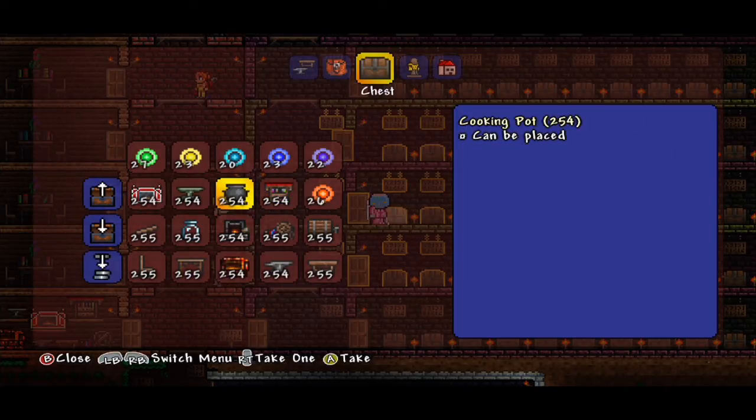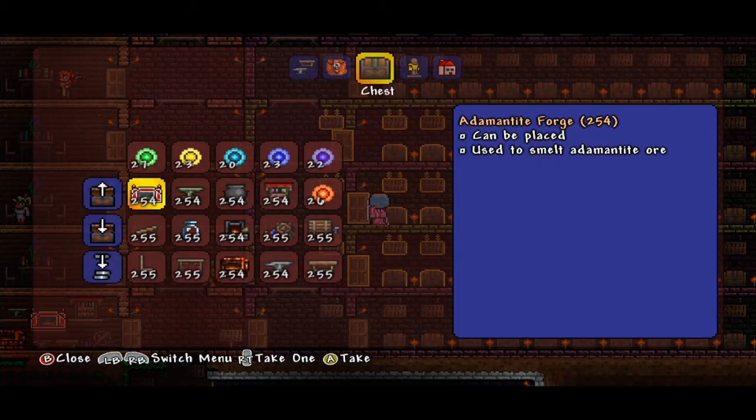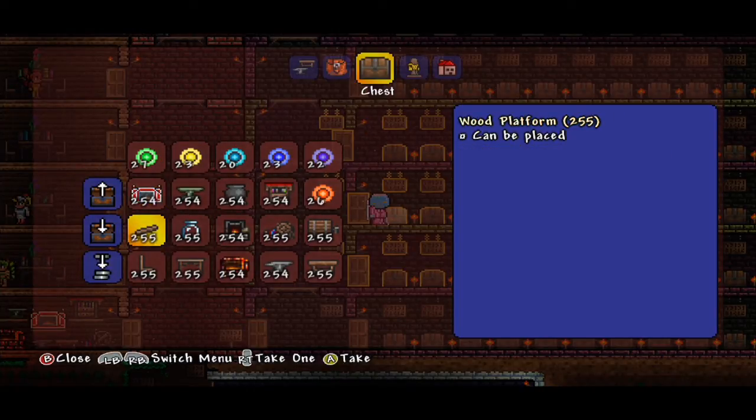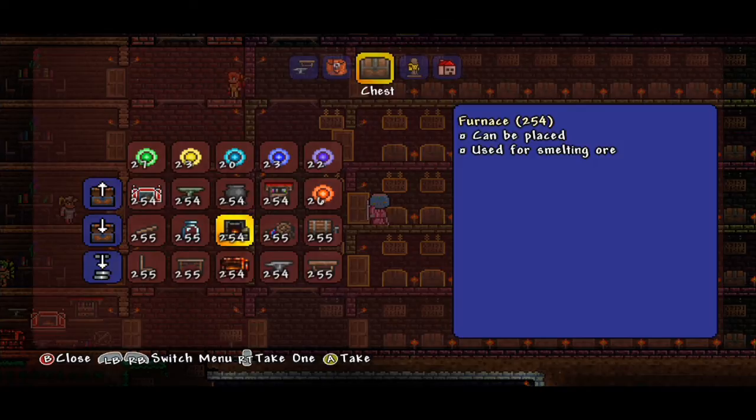We also have the Cooking Pot, and the Mithril Anvil — you can use this to craft Mithril and Adamantite bars. We also have the Adamantite Forge so you can smelt Adamantite ore. We have the Wooden Platform — that's easy to make. We have the Bottle, which you can find by the dozen searching through chests. We also have the Furnace, which allows you to smelt ore.